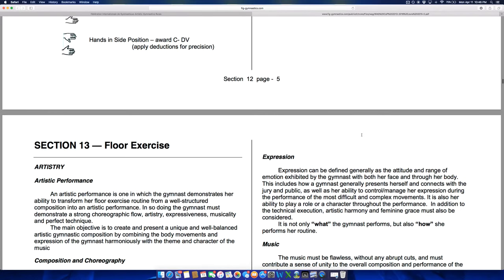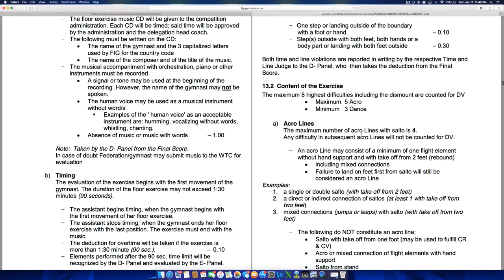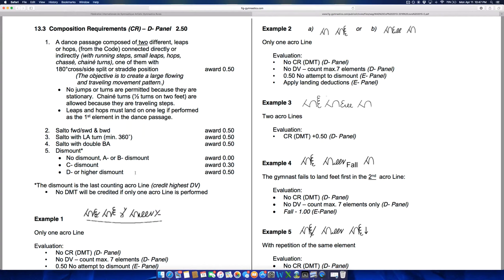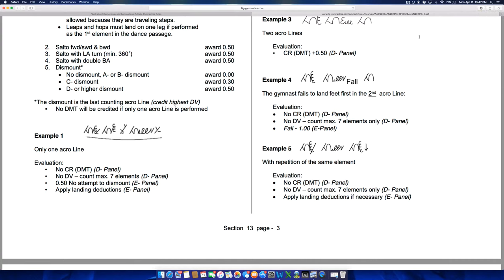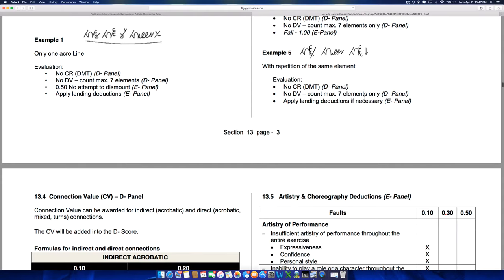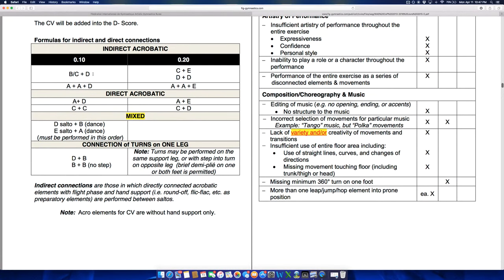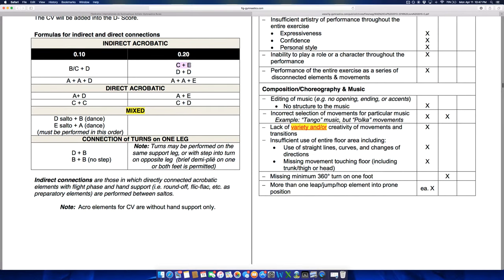Let's look at the floor exercise and see if I can spot the major changes. These are the connection values on the floor. Indirect connections would be like a one-and-a-half twist through to a two-and-a-half twist, or a front tuck with a full twist round-off back handspring double pike. Two-tenth connections would be things like a one-and-a-half twist through to a triple twist — really only one gymnast I can think of has done that, and that would be Canadian gymnast Ellie Black.